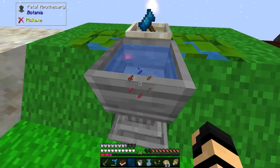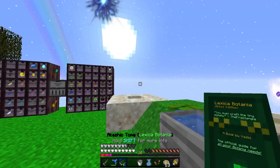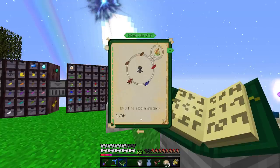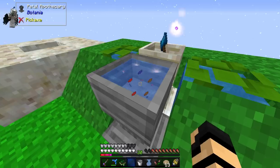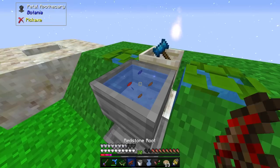Now I just need — it's not showing me the recipe. Did I mess that up? Let's go back. Two brown, a red, and a blue. Oh shoot, I got one too many. For those who don't know, just sneak right-click with an empty hand — it'll take things out from the petal apothecary.